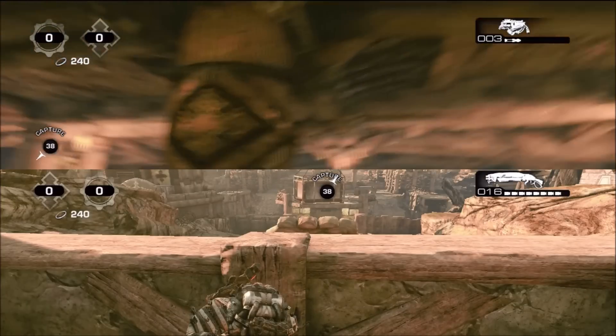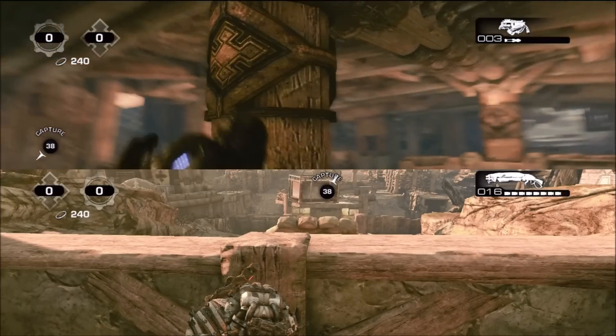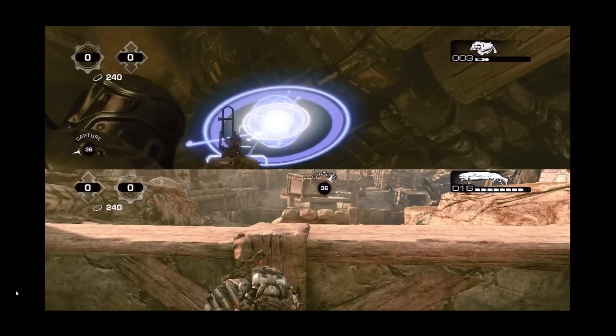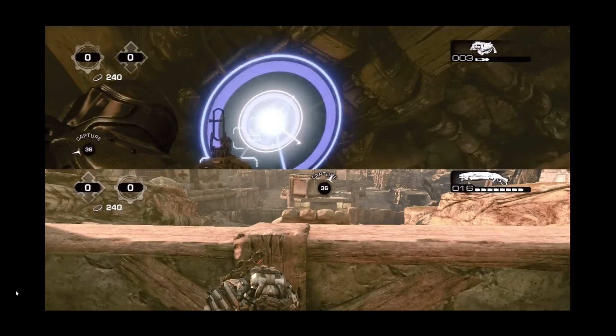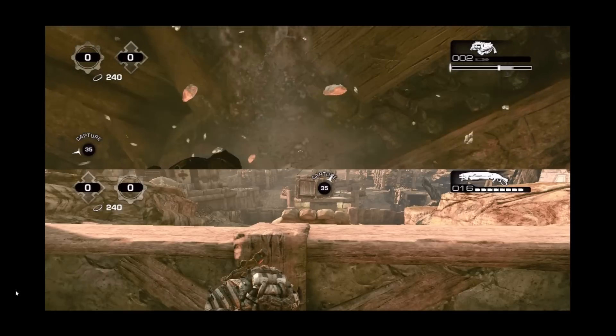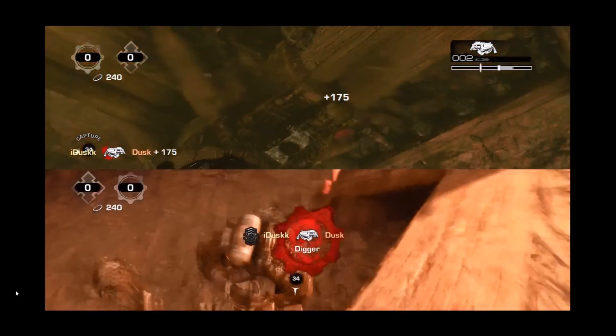However, I'm going to show you guys a really nice way to wipe them out effectively. What you're going to want to do is grab the digger and bring it inside the cave. I like to use this pillar in the middle as my guide whenever I go for this shot. What you want to do is aim the digger right at this crack on top of the pillar, and fire the digger right on the edge of the pit on top of the hill.